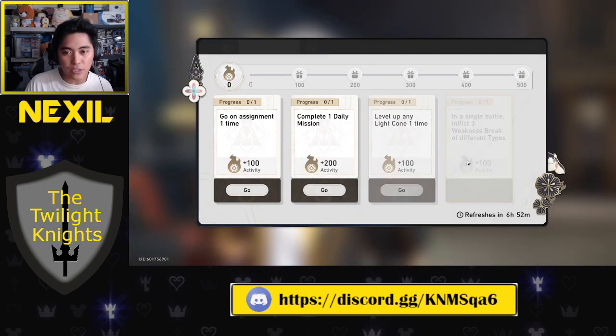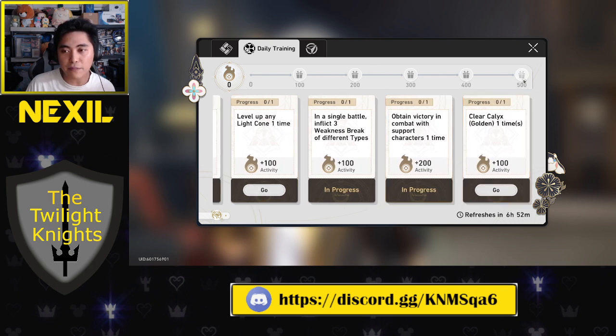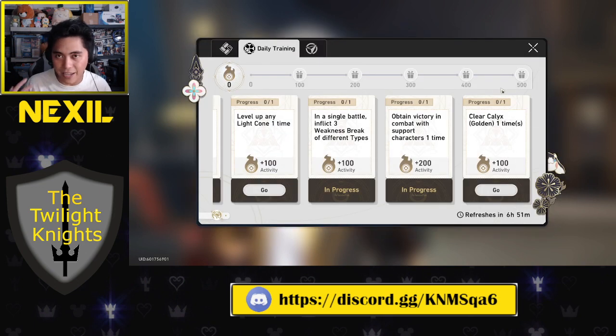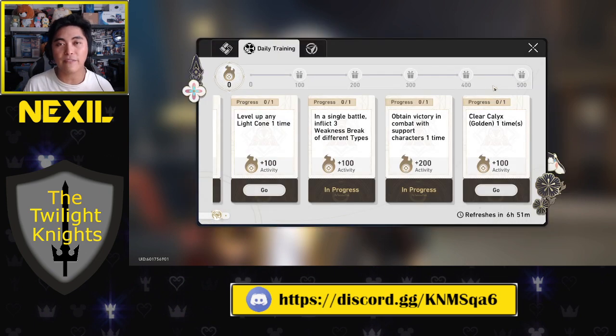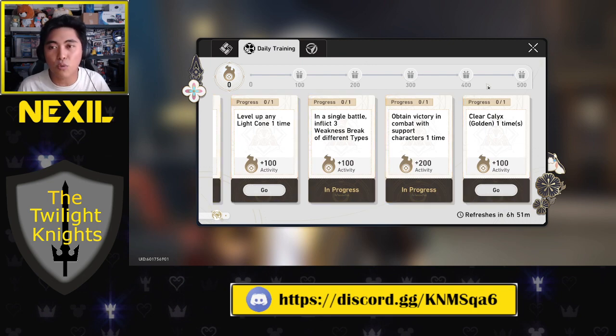The next thing is to do the Interastral Guide — essentially the dailies — where you do some missions and get up to 500 points. There are 800 points worth of tasks, so you don't even have to do all of them. There are rewards every 100 points, including Stellar Jades and Trailblazing Experience, which are hard to come by otherwise. On average it takes no more than about 15 minutes to do all of this in a day.